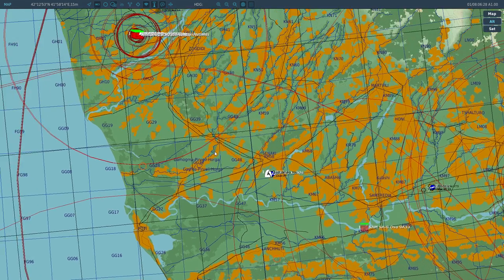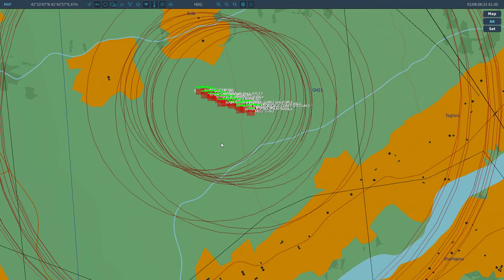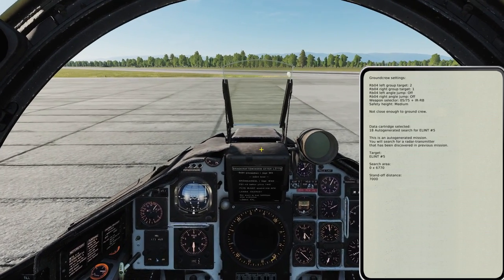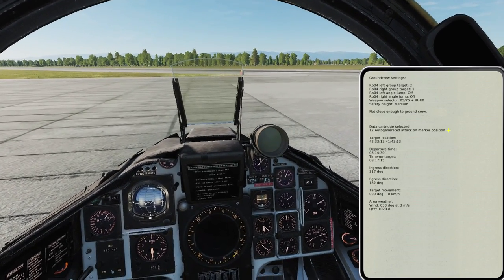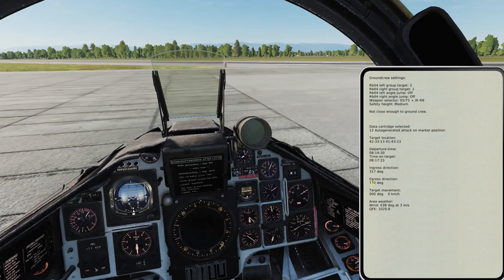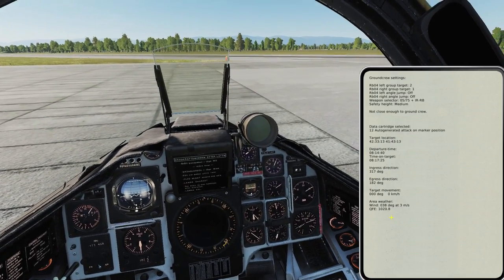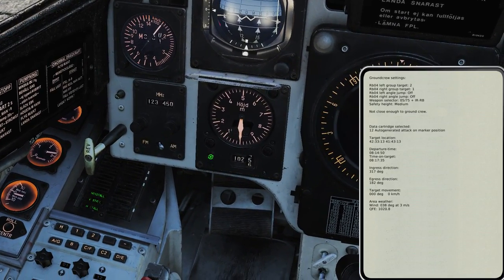We also have another extremely useful new feature: we can now generate our own attack cartridge. Here we have a target group which we call 'attack', and the game will now recognize this. We go to cartridge number 12 — auto-generated attack on marker position — and we get all the coordinates and information, including the QFE. We set it to 1020.8 and we're going to fly over there and take it out.